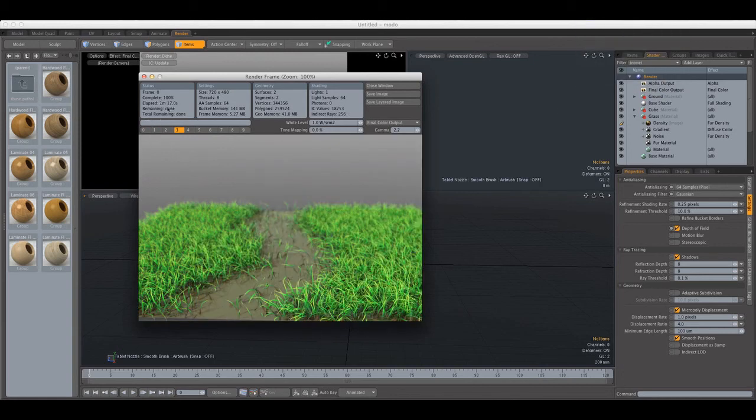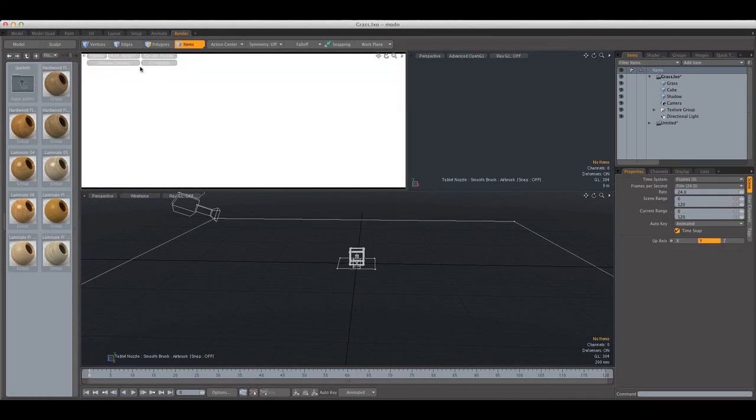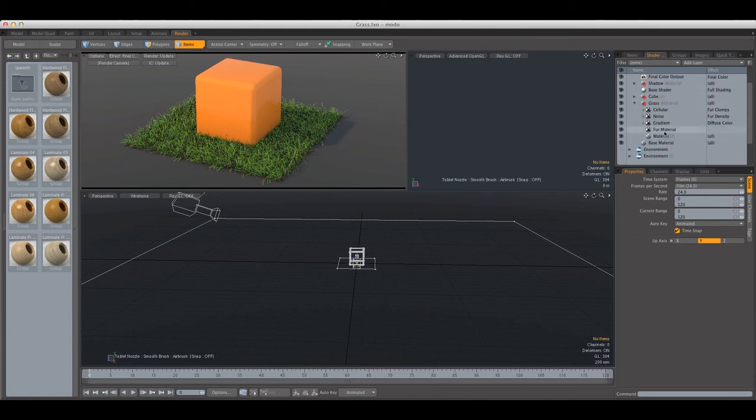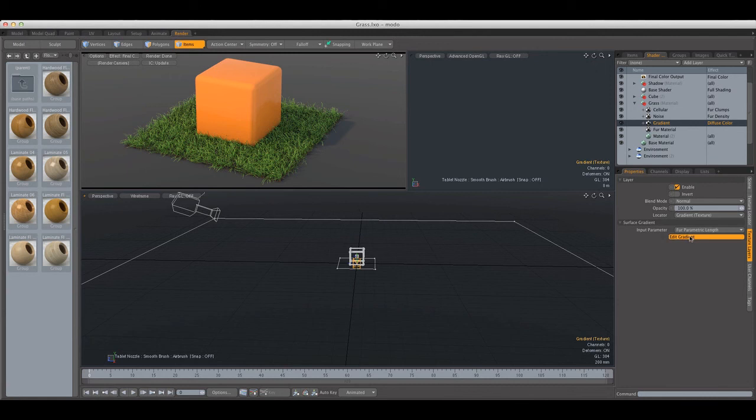It took about 1 minute and 17 seconds to render but we got a pretty nice result. We should have set the segments a bit higher for this zoomed-in render, but overall it looks quite good. Let me show you the scene from the header image — it's quite similar to this one except the grass was tweaked a bit more. I used the Noise texture for Fur Density and the Cellular texture for Fur Clumps, and the gradient is designed roughly the same as in our scene.